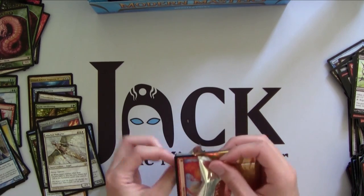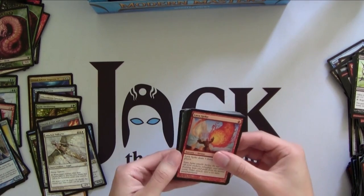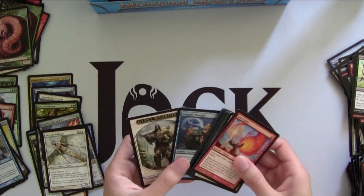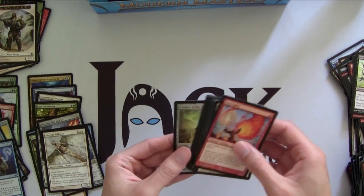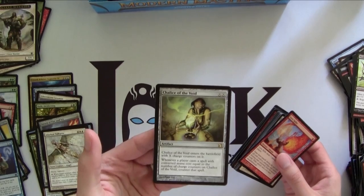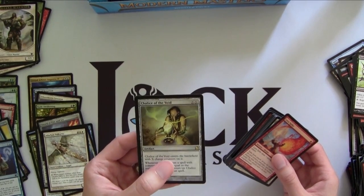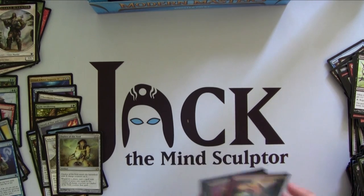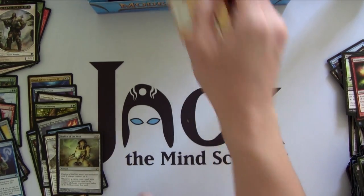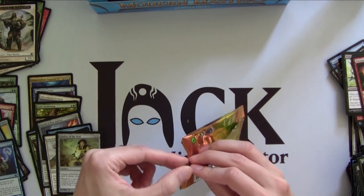Pretty happy with that Foil Vendilion Clique. I could still use a Tarmogoyf — I'm sure everyone could, actually. Foil Dampened Thought — if you want to go deep on the Arcane Mill deck. And then our rare is — nice — Chalice of the Void, a nice utility artifact that prevents your opponents in Legacy and Vintage from casting a lot of one-drop spells, which actually kind of turns off a lot of decks.